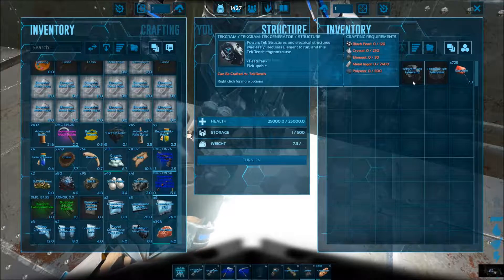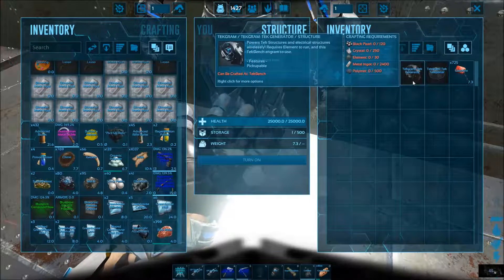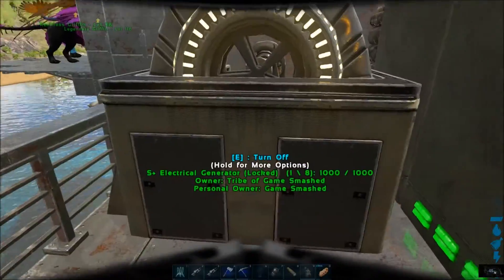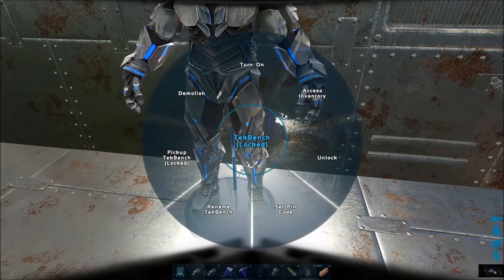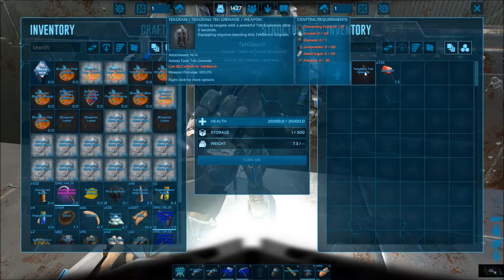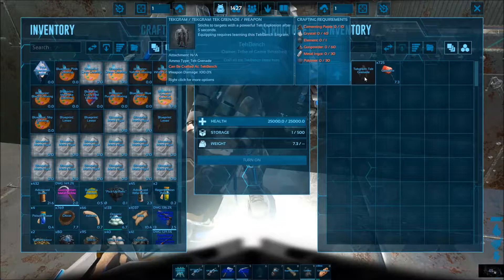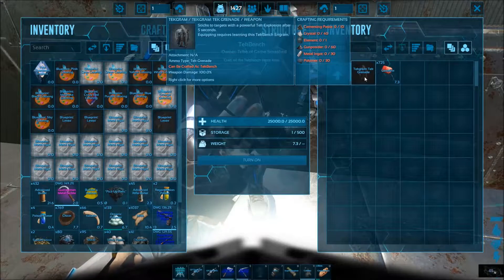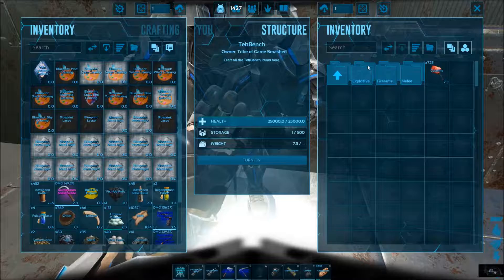A tech generator, which requires a lot of metal ingots too. It will actually take the place of that, so we might do that pretty soon. Just quickly see what else we've got — explosive, it's a tech grenade, sticks to targets with a powerful tech explosion after five seconds. Requires learning with tech bench engram, which we've already done.